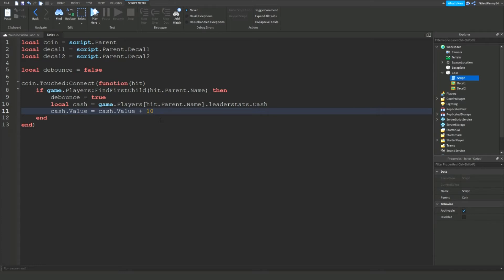Now we're going to make it so that the coin actually disappears and the decals disappear too. Alright, let's carry on with the timelapse.